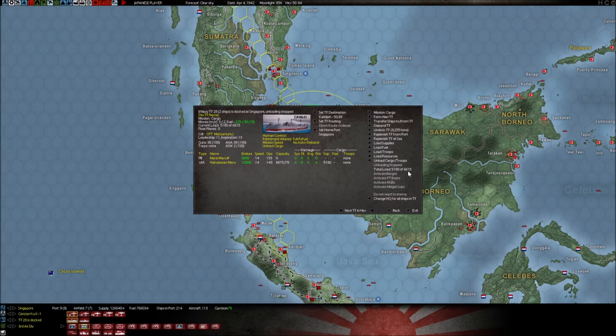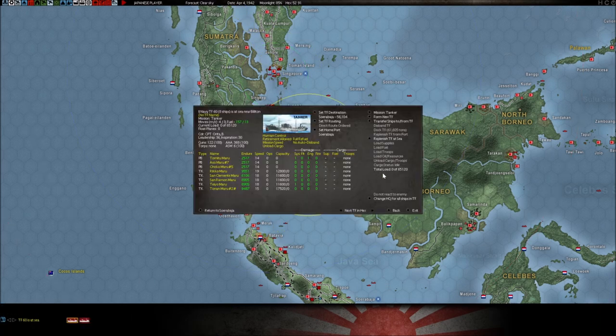This tells you the total load for the whole task force. This one over here has a maximum capacity of 65,000 tons of cargo — in this case fuel or oil — but this task force currently has zero tons of cargo on board. This tells you how much you have.